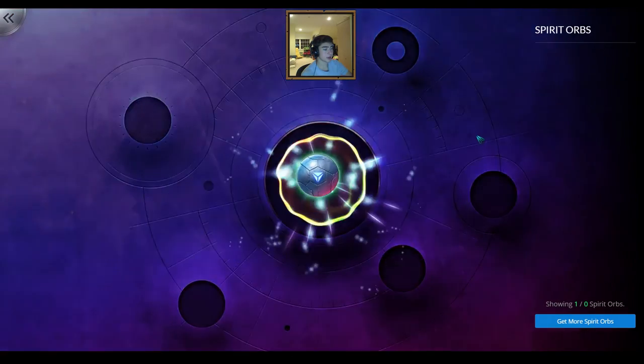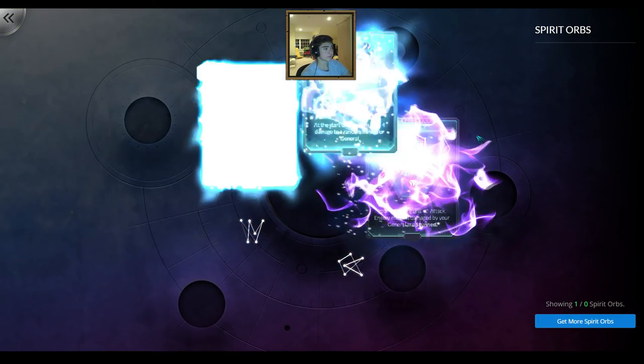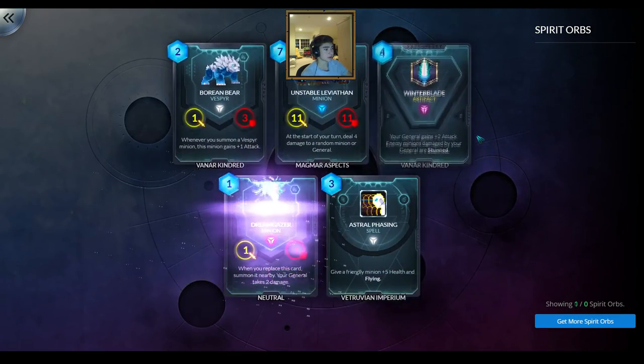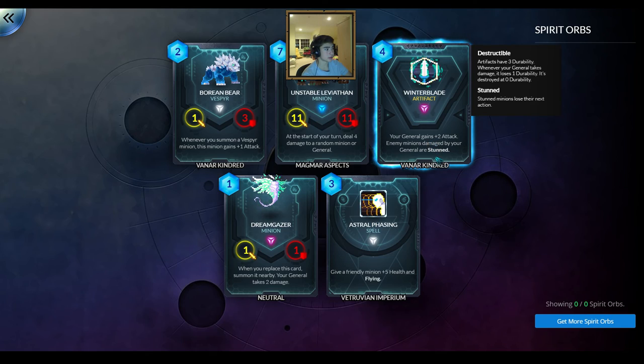And my last pack — my last spirit orb. Pretty good — two epics in the pack: a Dream Gazer and a Winter Blade.